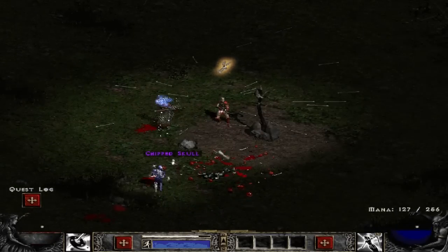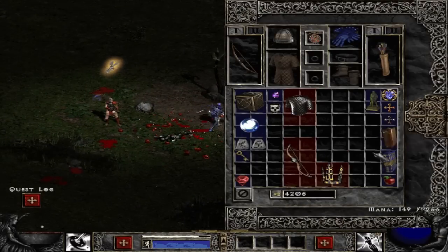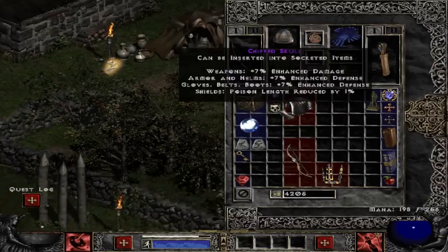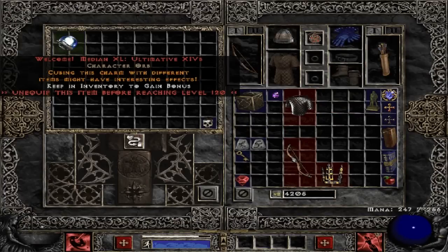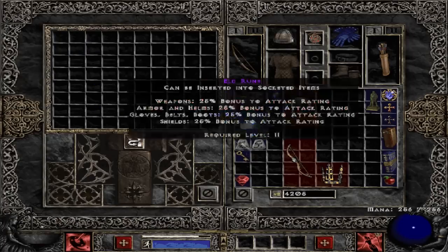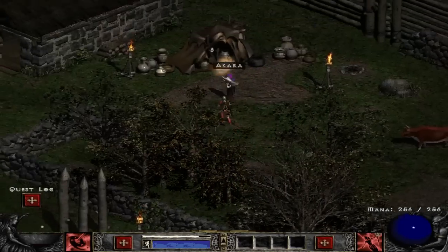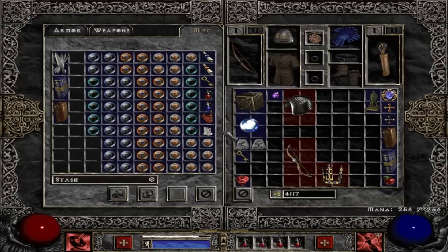These skulls follow you, by the way — they literally track you. Let's get back to base and heal up. I can show you this real quick — if you cube a chip skull with this, you get a flat defense bonus: 50 defense, not bad, and only required level 1. That makes us — yeah — 300 defense. I mean, that's pretty good in my opinion.